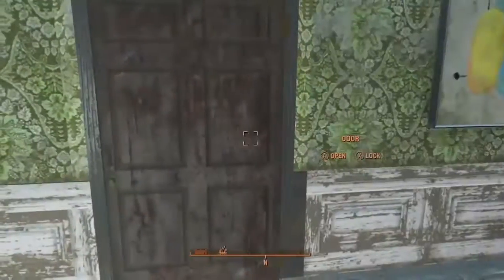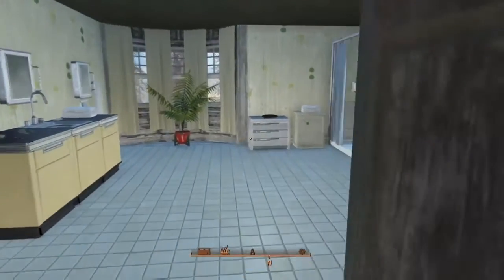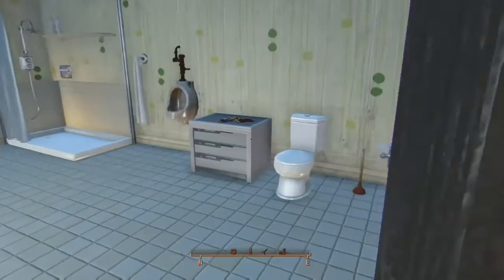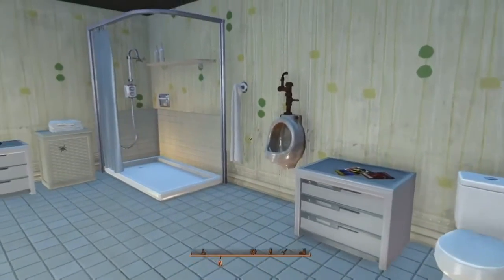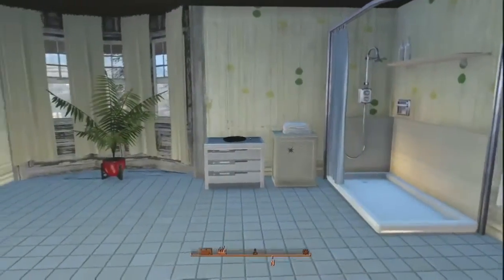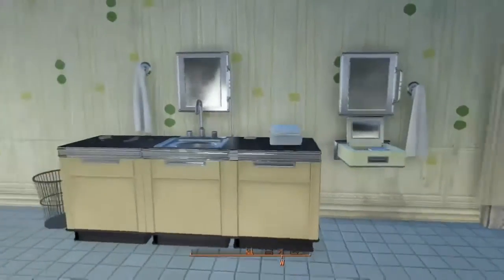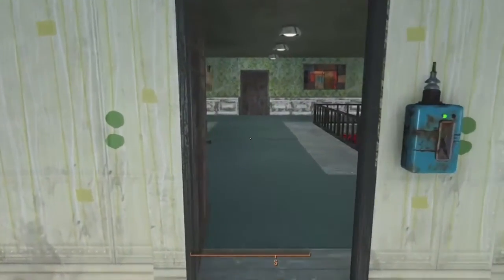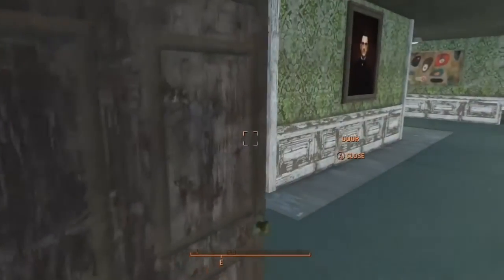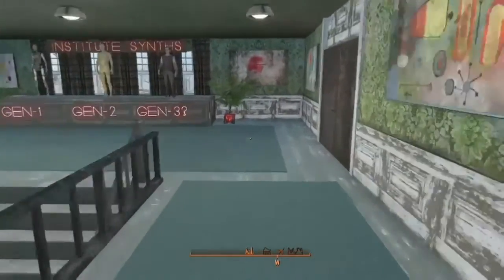And of course that leaves us with the upstairs bathroom. Same with this tile floor - it's a rug, you'd never know to look at it. That leaves one more room up here, which is the library.